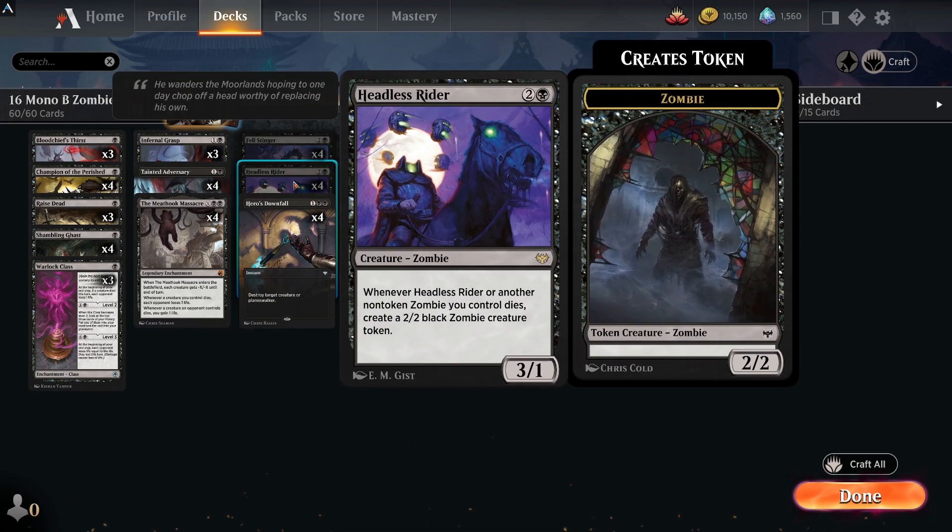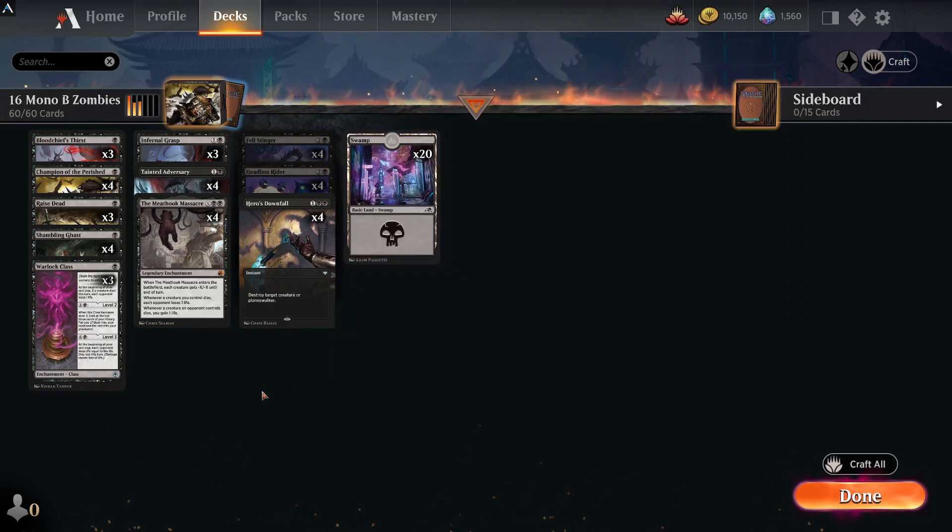The last rare is Headless Rider — there are four of these as well. When the Rider or another non-token zombie you control dies, create a 2/2 zombie token. So when your Champion of the Perished dies or anything like that, it won't affect the decayed tokens since it's non-token, but then they can be replaced with zombie tokens — and these ones don't have decayed, so you don't lose them when you attack.